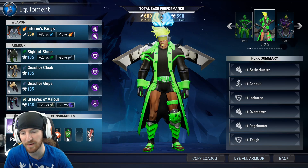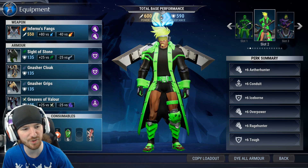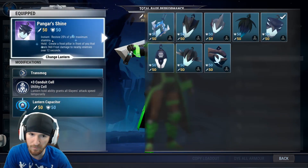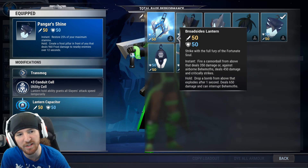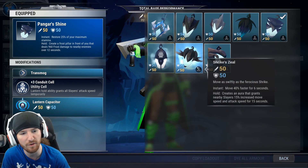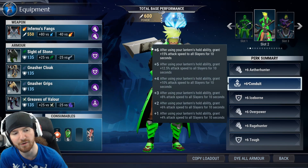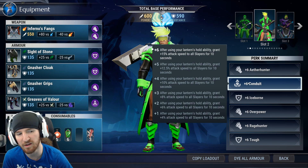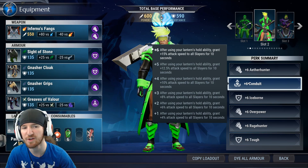Lantern is up to you — I change my lantern quite a bit based on what I'm trying to do. Pangar's Shrine is still equipped from a trial previously. I typically run Dresk for everything, and then I mix it around. I've been running a lot of Broadside lately. But it doesn't matter — it's just preference on what you really want. They all give you the utility perk slot, which is what you need. And on that note, Conduit — you could swap this out for Aetheric Attunement. I still like Conduit just for the attack speed buff. It's not what it used to be, but it also benefits your team.